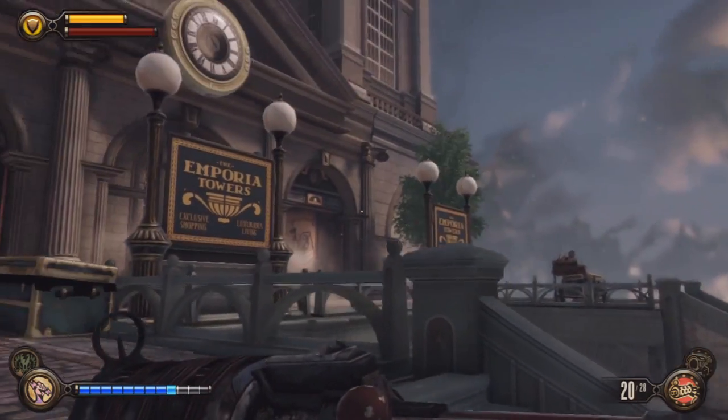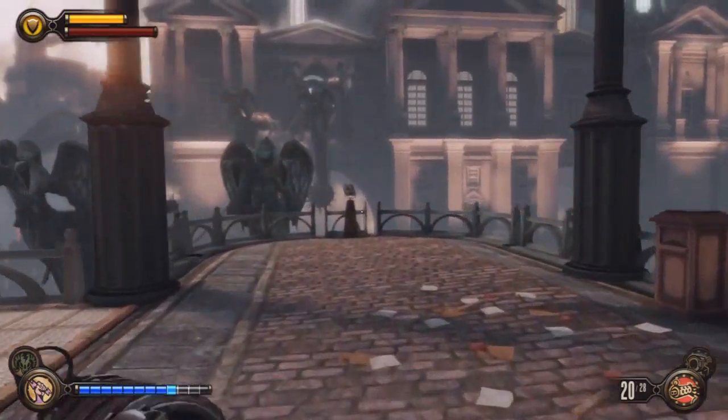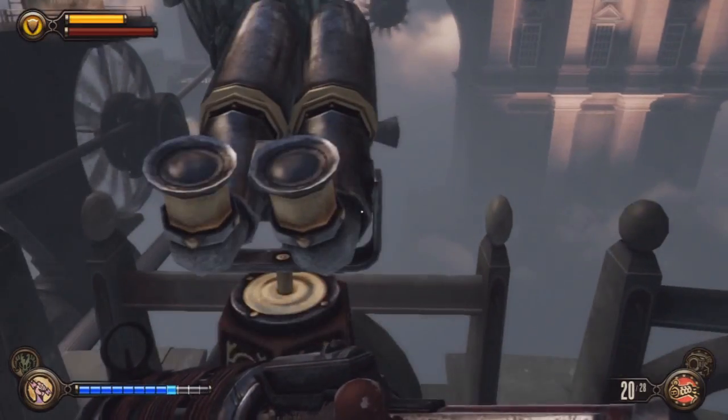Hey guys, what's going on? Welcome to a guide to chapter 29, Port Prosperity Collectibles. This is actually a fairly big chapter compared to the other chapters.